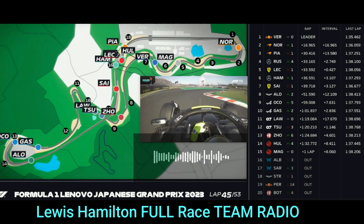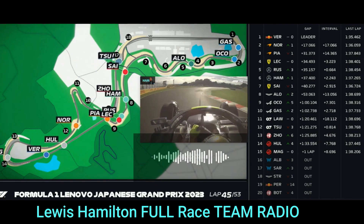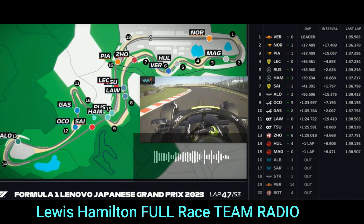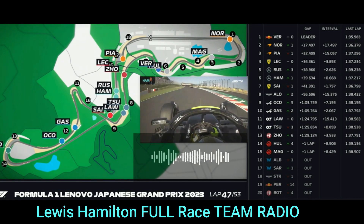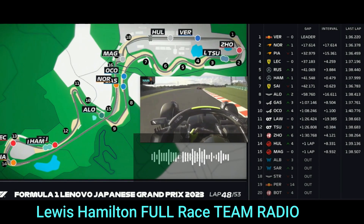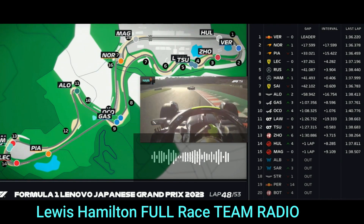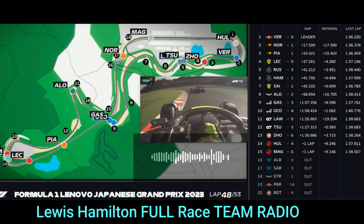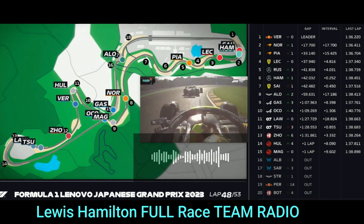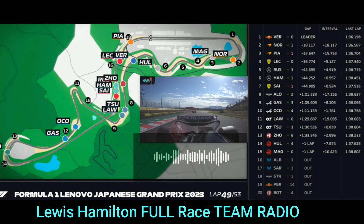9 laps when you cross the line. George car ahead now at 2.3, Sainz 2.9 behind. Gap to George at 0.7 — make sure you give each other plenty of room. Gaps 0.5 ahead and behind. We're going to move both of these positions. We may swap positions turn 1 — George has been instructed we'll swap positions into turn 1.